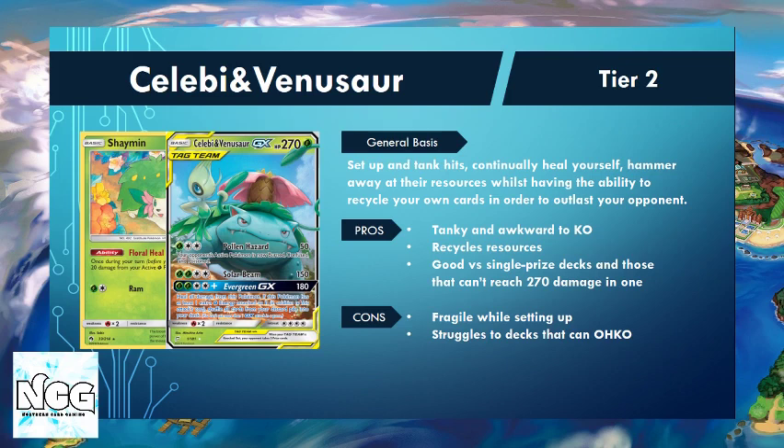The Solar Beam attack also helps us deal really well with single prize attack decks like Zapdos. We can continually heal off their hits because they're not going to realistically one-shot us, and we can sweep their board hitting for 150 each time nice and consistently.